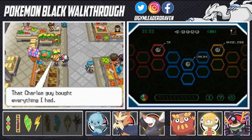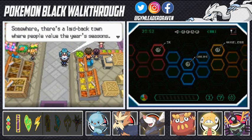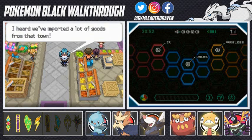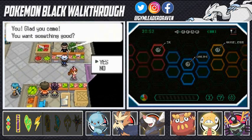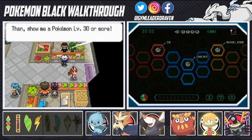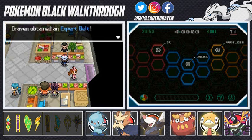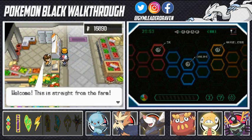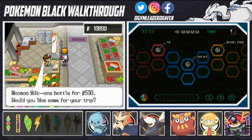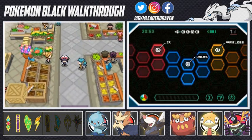This lady tells me that Charles bought everything she had — he's trying to impress somebody. There's a laid-back town where people value the year's seasons and they've imported goods from there. Now at this place you can actually buy some berries. A man shows me a Pokemon level 30 or more — 'you're great, take this.' We found ourselves an Expert Belt. And straight from the farm we can buy Moo Moo Milk, so we're going to buy them by the dozen since we have enough PokeDollars.